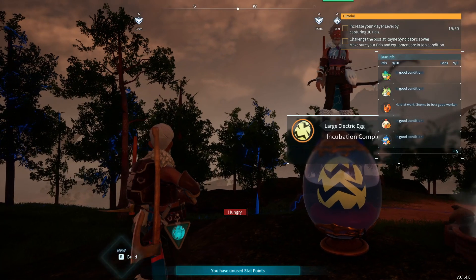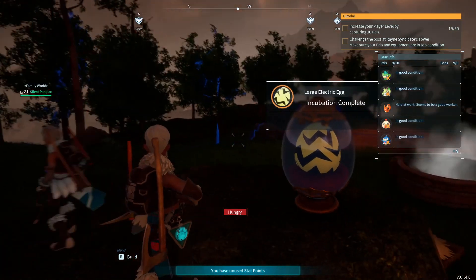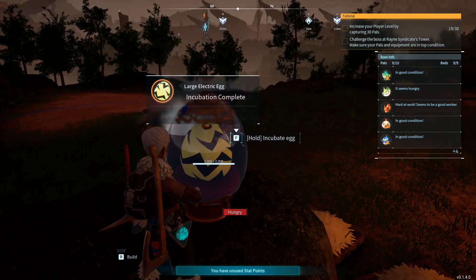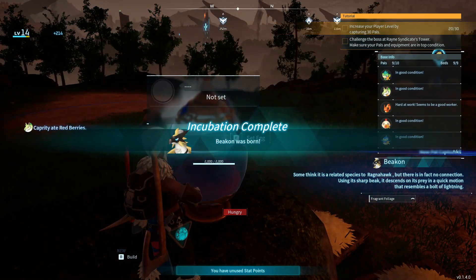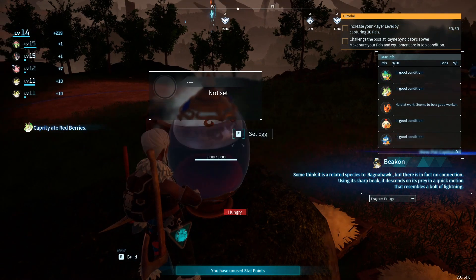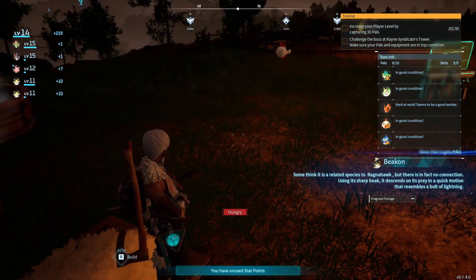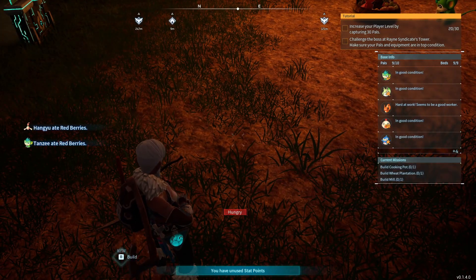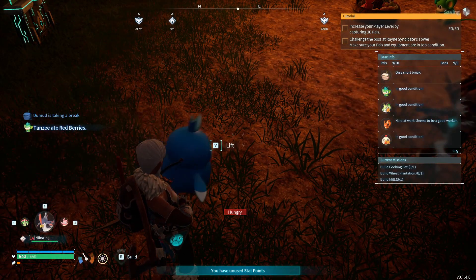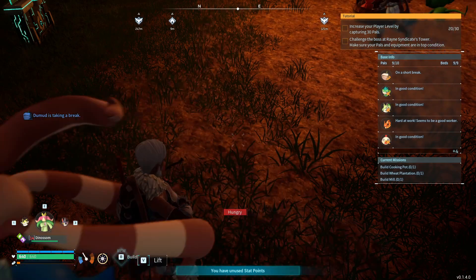Hello everybody, welcome back to another Niners Family Gaming on Palworld. The old egg's done — let's see what we get. Oh, a beacon! That's a good one. You can't make a saddle for it until like the 30s, but really? 20 minutes for this one. Okay, that one went in the box.